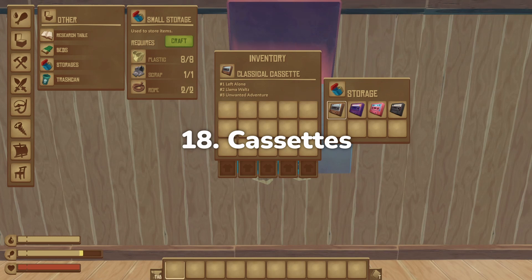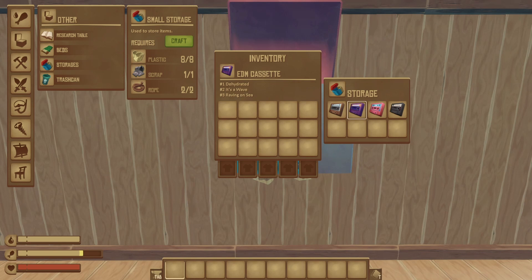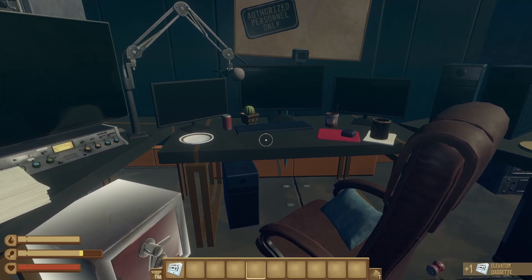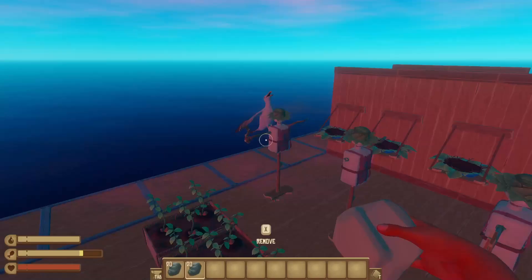There are currently five different cassette tapes that can be played on a rafter's radio. Four of these five are found by metal detecting treasure, much in the same way you'd find the developer paintings. Each of these cassettes is in a different genre — classical, EDM, pop, or rock — with three separate tracks each, named things like 'The Seagull Stole My Potato' or 'Llama Waltz.' The last cassette can only be found in one specific place in the world and only plays one track: elevator music.